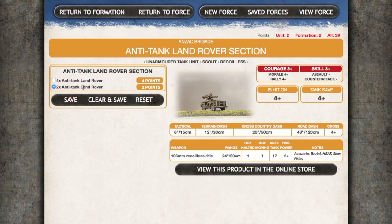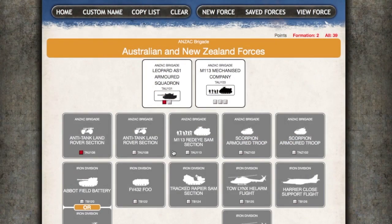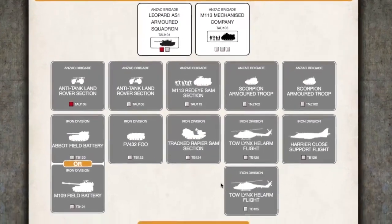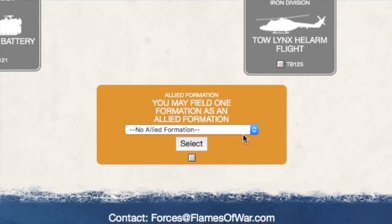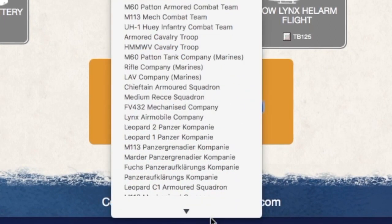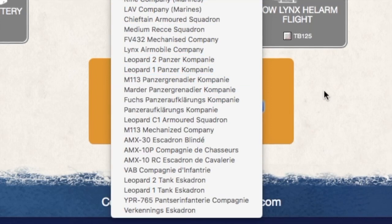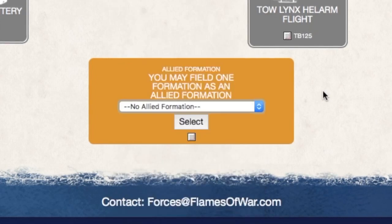If you change your mind at any time you can go back into the unit and choose Clear and Save to remove it. If you've made a choice and haven't saved it you can always clear it with the Reset button. If you want to field a multi-formation force, just click on the Armoured Squadron or Mechanised Company box and start a new formation. The last thing to look at is the allied formation option, which allows you to select one allied formation to attach to your force. You can only add units from lists you've purchased on the forces website, and there are a lot of options here.